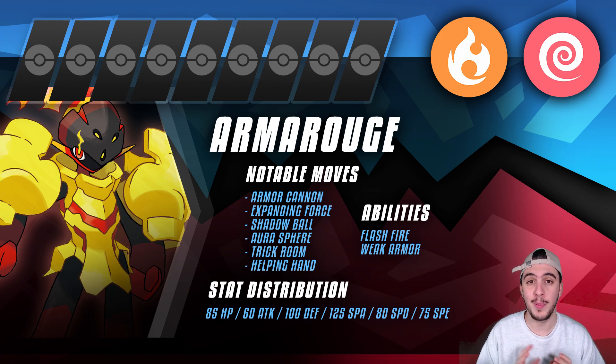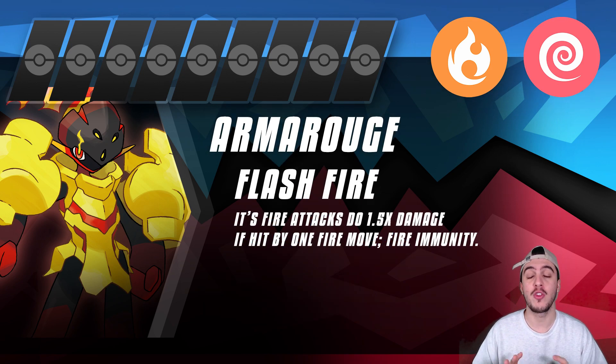It has two really good abilities, starting with Flash Fire. This grants immunity to Fire for this Pokemon, which is incredibly valuable in today's metagame. On top of that, any Fire move you use after being hit by a Fire attack is boosted by 1.5x until you leave the field. For example, if an opposing Ceruledge goes for Bitter Blade on the switch and you bring in Armor Rouge predicting that, you now have immunity to that attack and your Fire-type moves are boosted even further.